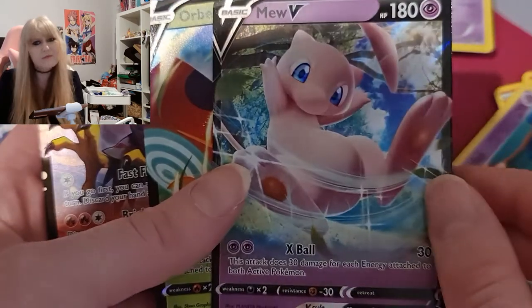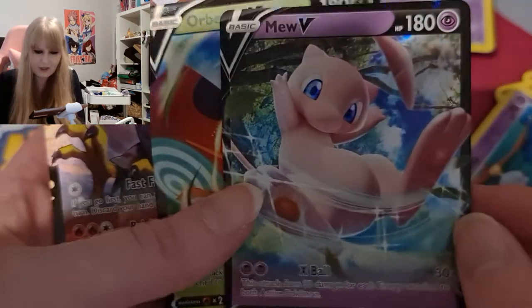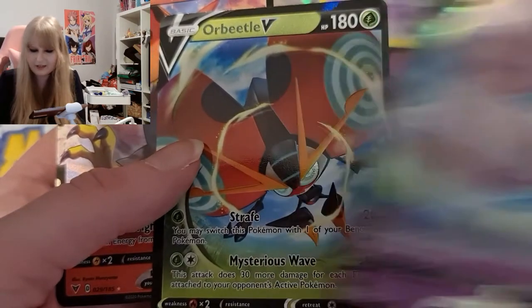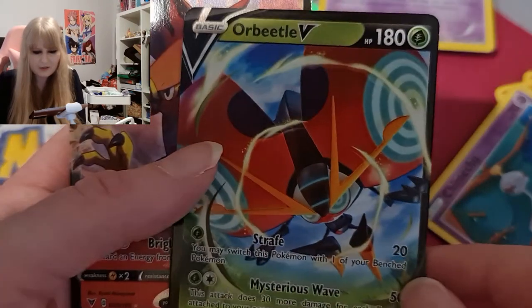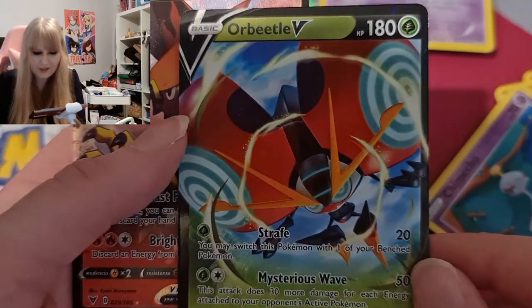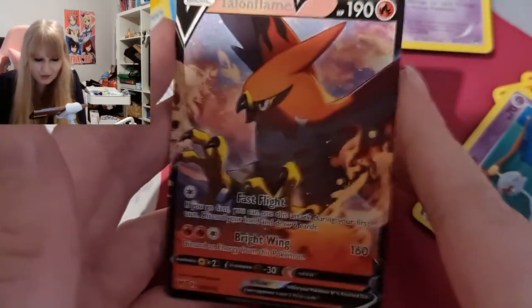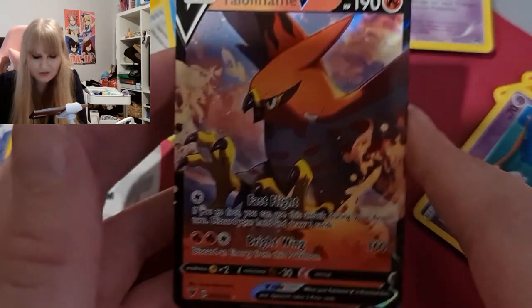Just going to show you guys the Mew promo card as well — at the start of the video it wasn't a very good view. Yes, this is gorgeous. We got a pretty cute promo card, our Orbeetle V which is really freaking cool, and of course we have this Talonflame V — last-pack magic, that is gorgeous.